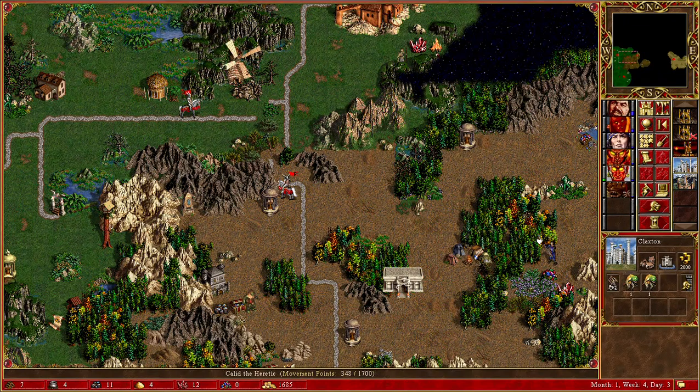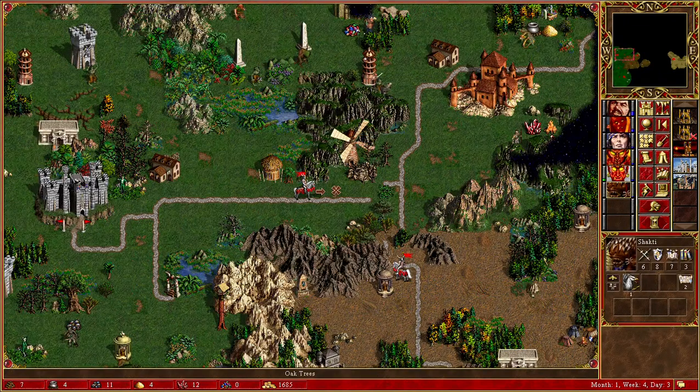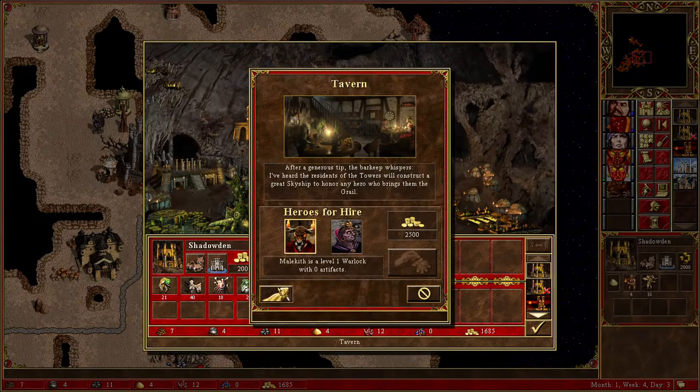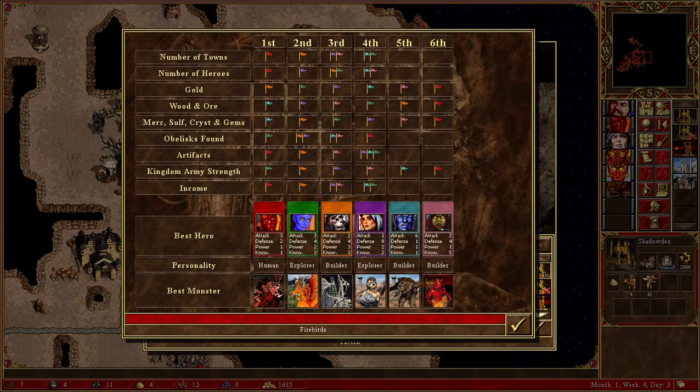What I don't want to do is spend a lot of time going back and forth, because what that would do is give time for the opponent to build up. There are firebirds here, so green is low on the amount of towns, but he's also at the same time the strongest, so that can change quite rapidly.